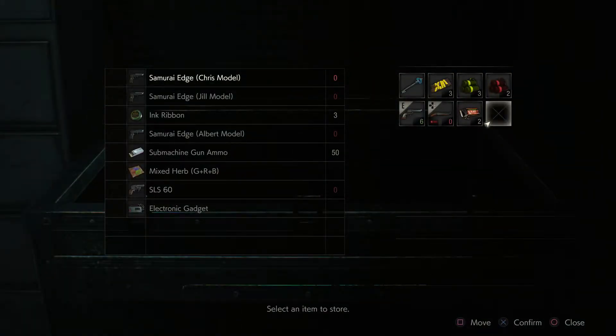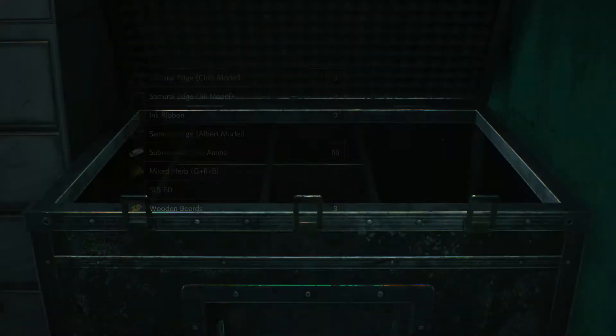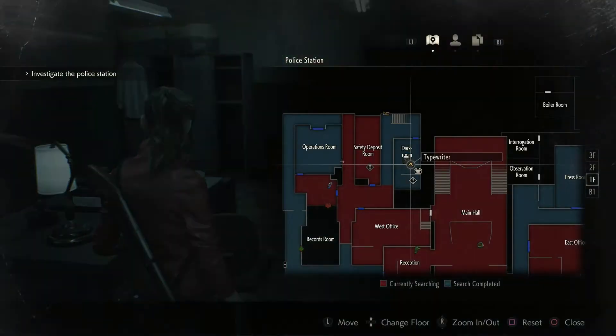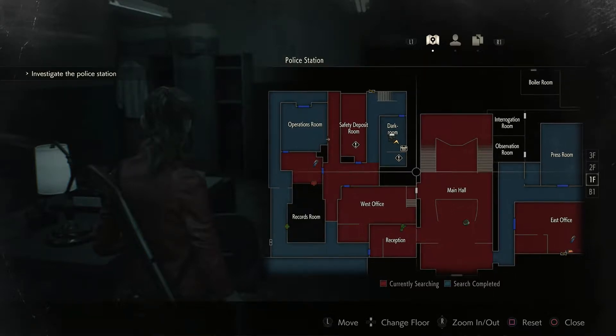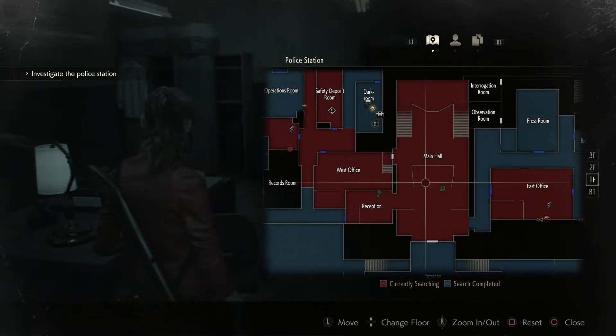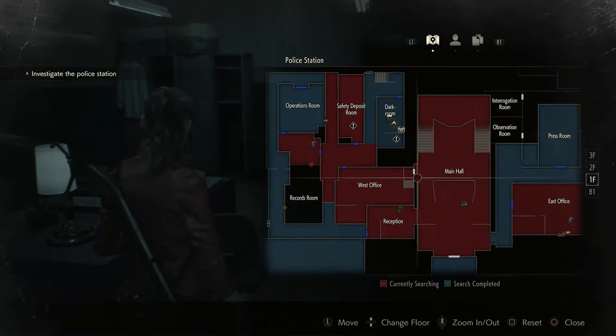Now we're here we can put our boards away — we don't need those upstairs. Grab our detonator. We've also got the spade key so we can get back to the main hall, but do we want to right now? I don't know that we do, simply because if we get back to the main hall we know there's at least two zombies in it, and that's of no help to us. I think going upstairs right now is the thing we're doing.